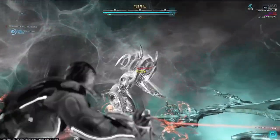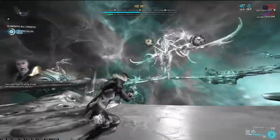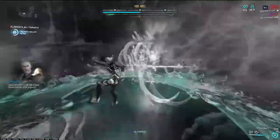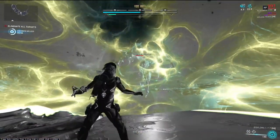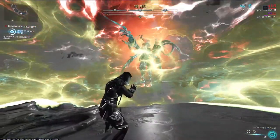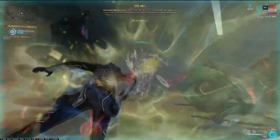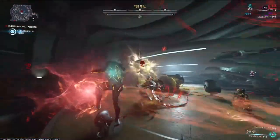When enough damage is dealt — depending on how many players have entered the arena with you — the Angel will summon spheres around her. This makes her immune until you dash through all of the spheres. You can approach this by remaining in the air and chain dashing until all spheres are gone, or you can do them one by one, whatever works for you.